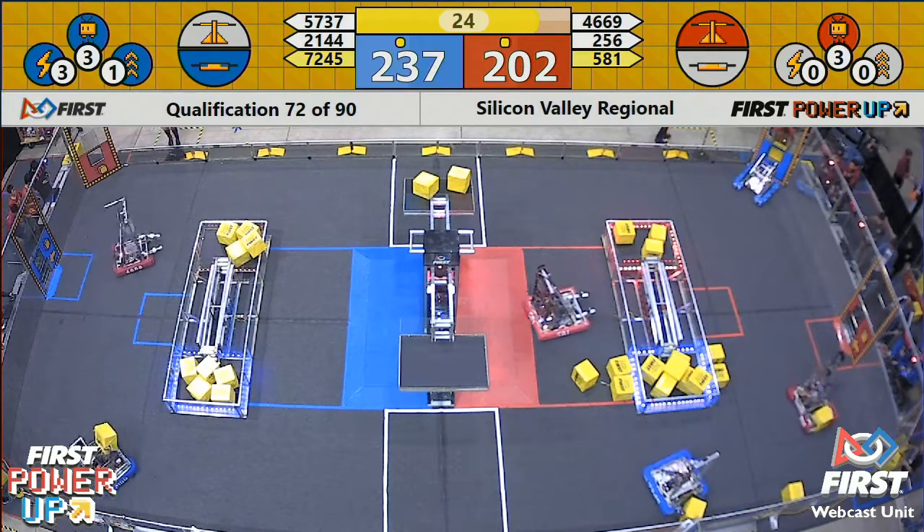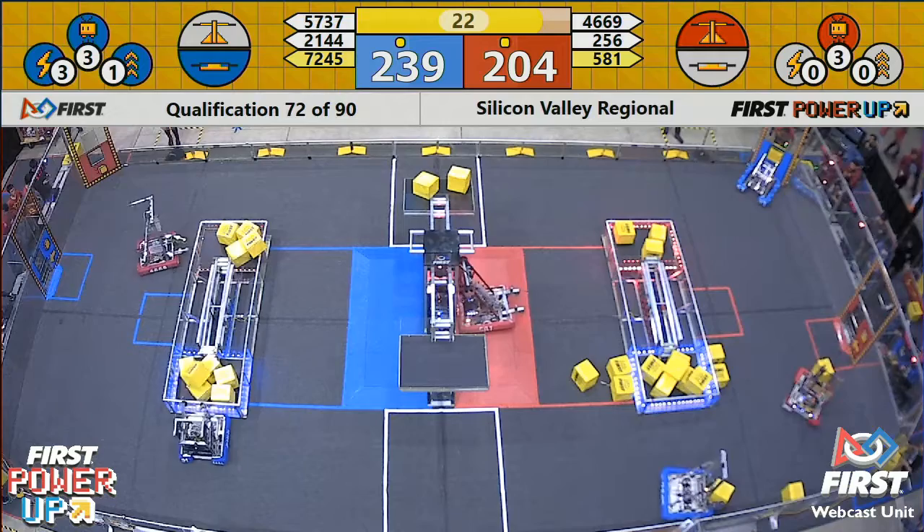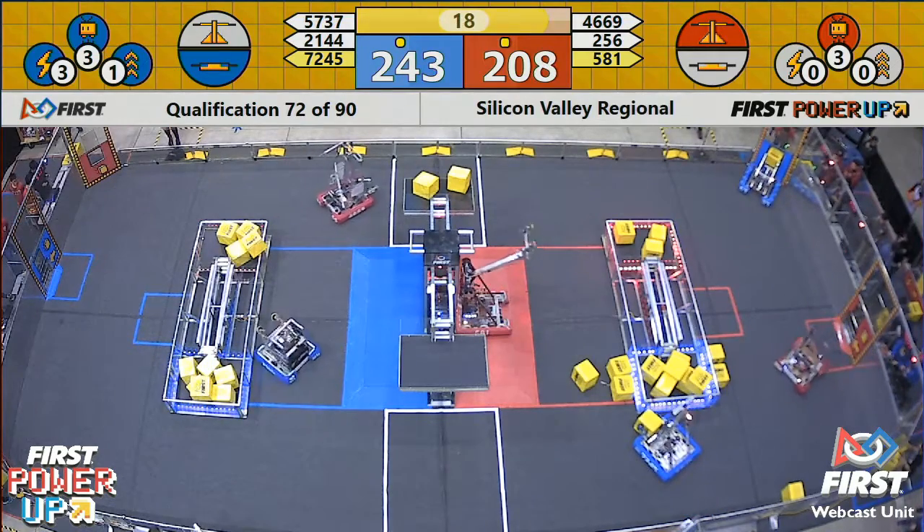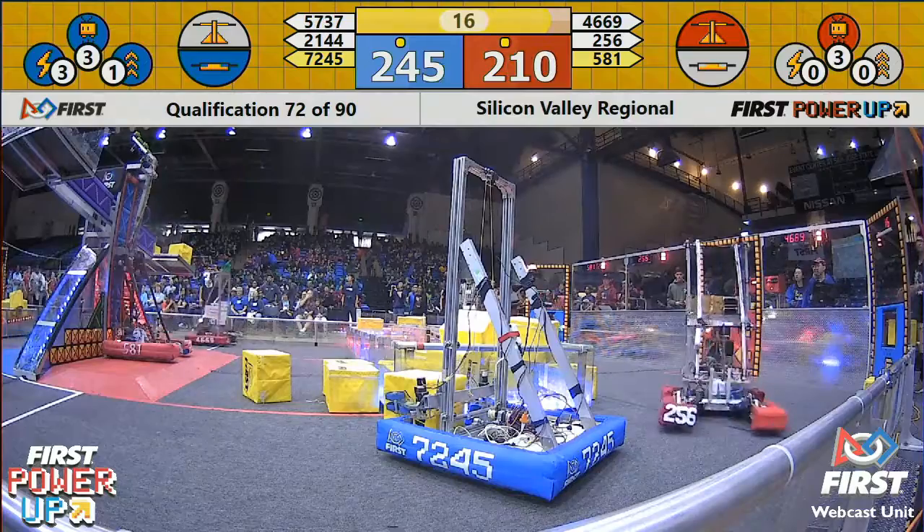With a 200-point all, Blue Alliance plays their 30-point Levitate Power Up, pulling themselves into a 30-point lead. Red Alliance again needs to climb, and if they can get a robot up in the air, that's going to make it a very, very close match indeed.